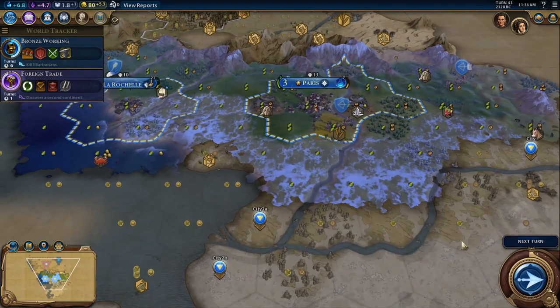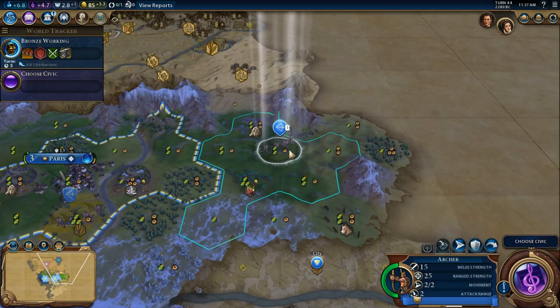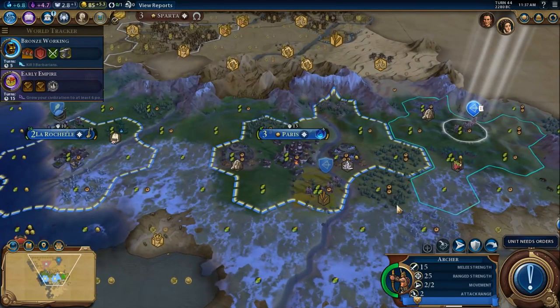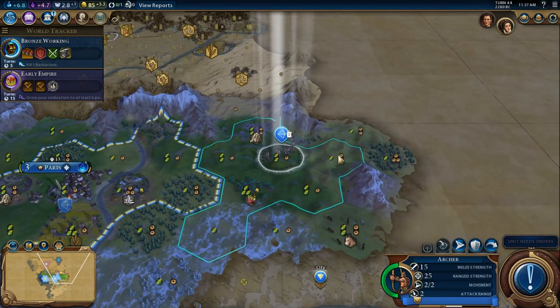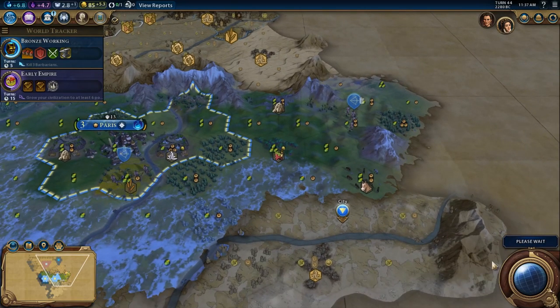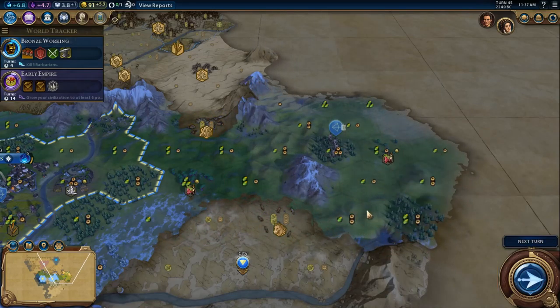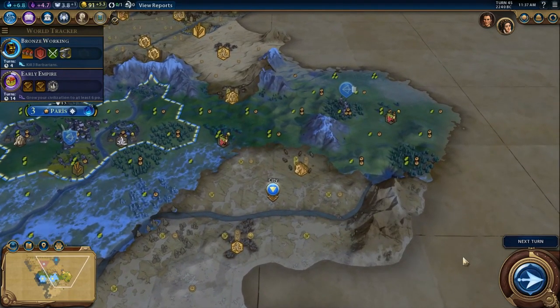I am going to have to deal with Sparta and Gorgo up there. That's Foreign Trade finishing. Next, we want Early Empire — we will get the eureka for it, and it's four turns. Floodplains, decent production hill. There is a barbarian encampment somewhere. More wine right down there — it's probably right where we're going to put our third city.